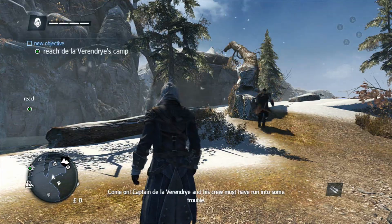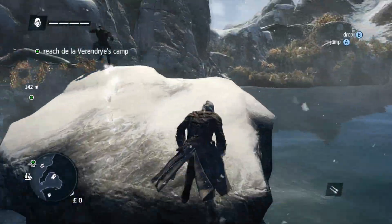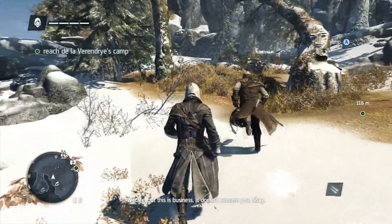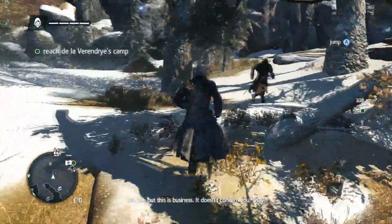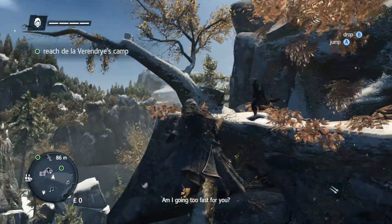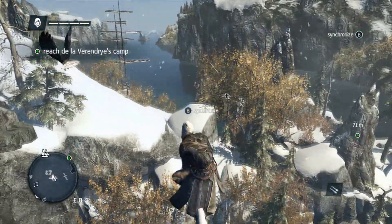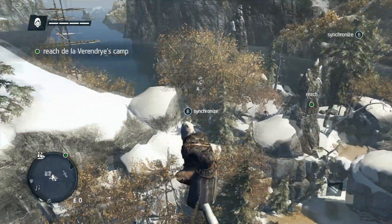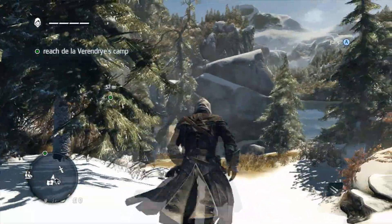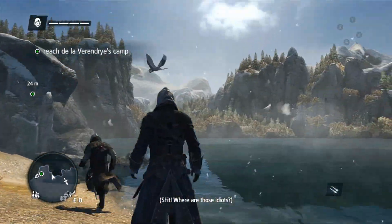I've kept my subtitles on so that while I talk, you can at least read what they're saying. Right now we're just doing another free-run tutorial. Don't let Liam get too far ahead — if you do, he's going to make you drop or something ridiculous. Make sure you keep up with him. Right here we have a synchronization point, so feel free to go synchronize. If you're playing for 100%, you should synchronize — it opens up the whole area for you.